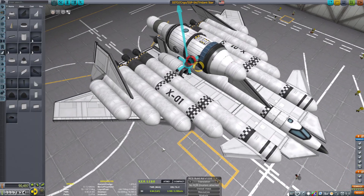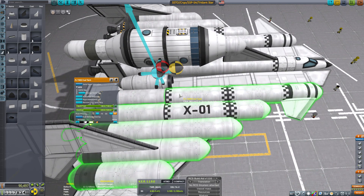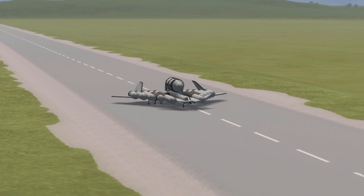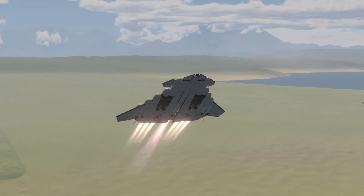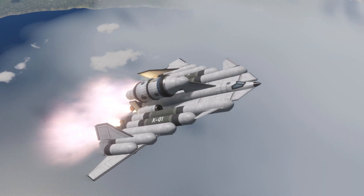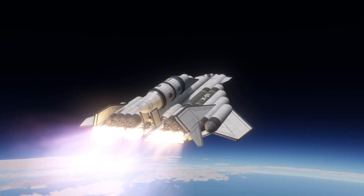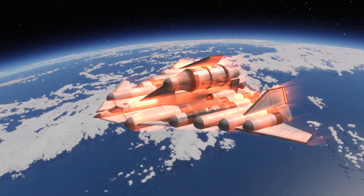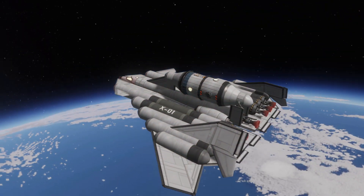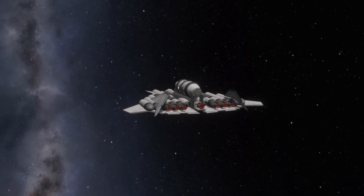I went back to the drawing board and gave it a little bit more control up front — more wings. It came out looking a little bit nicer, kind of cool. There it is: the X01. Not sure what to call it — if you have any suggestions, I'd love to hear them in the comments. That whole process took about a week, doing about an hour or two a day after work. It's amazing how little you can get done in KSP — all I did was renew the satellite systems and create a slightly larger SSTO, and it took almost a week.